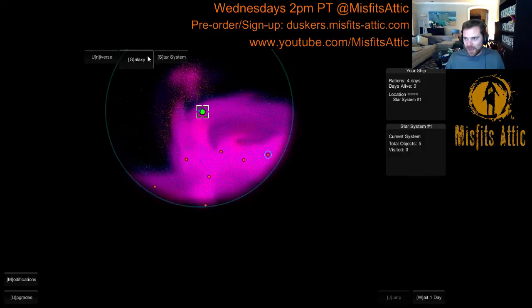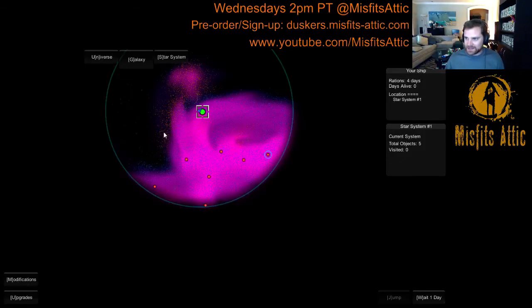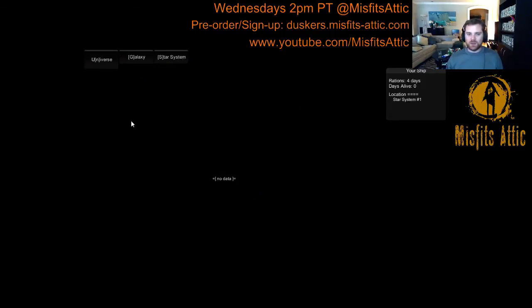So we have a star system that you're used to, where we go to the derelicts, and then we have the galaxy, which you're also kind of used to, where you're going around to different systems — it's a different star system. But now we have this universe map, and why is it empty? Why is there no data?